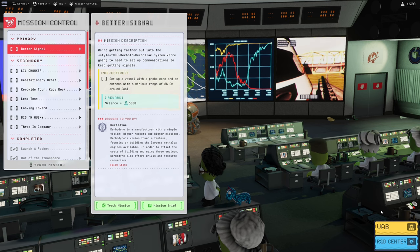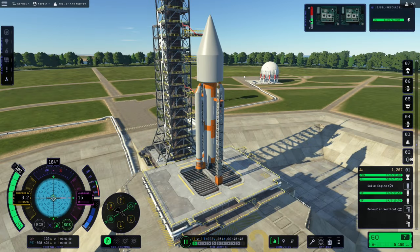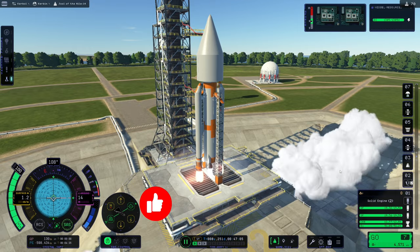All right, sim gamers, here we are on the launch pad, ready to get this Jewel mission underway. Let's go ahead and get this countdown kicked off. We did a final check of our staging and everything is looking good. We have a thrust-to-weight ratio of 1.5, so that means a pretty standard ascent.